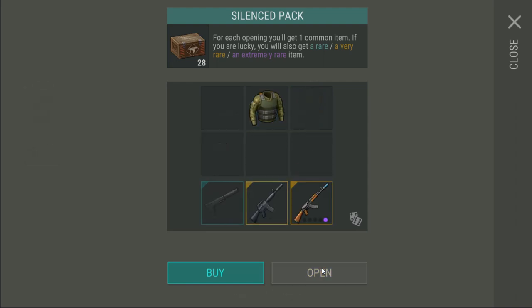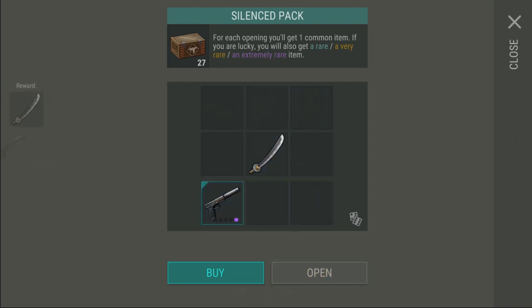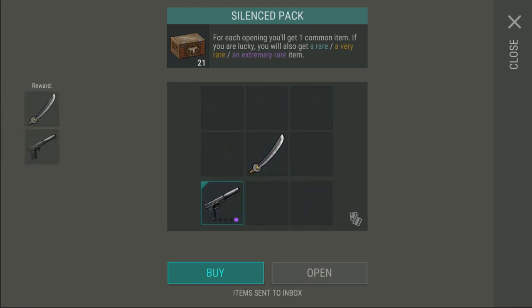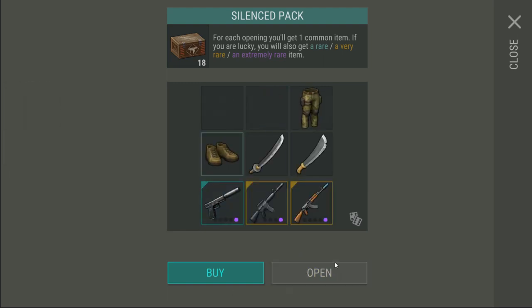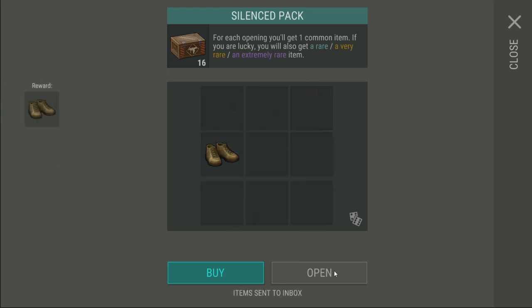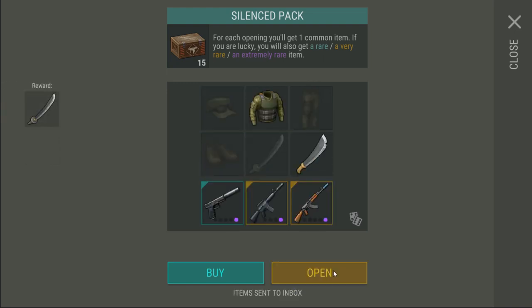Looking through the total cost of £64, we are netting a total of 16 tactical sets, 15 Glocks, 1 M16, and 2 AK-47s. The average wage in the UK is £8.50 per hour, so in order to buy these packs you would theoretically need to work for 7 and a half hours. As opposed to grinding in the game without buying anything, it would take dramatically longer than that to gather and refine all of these resources.